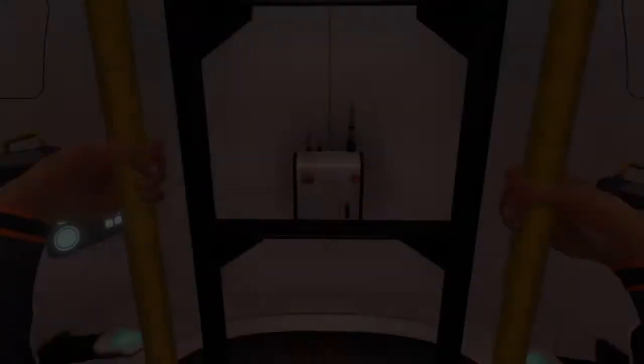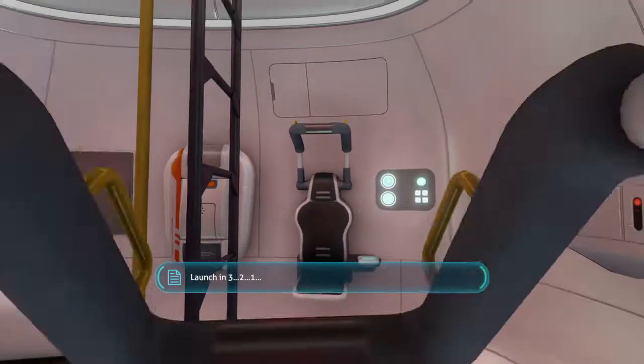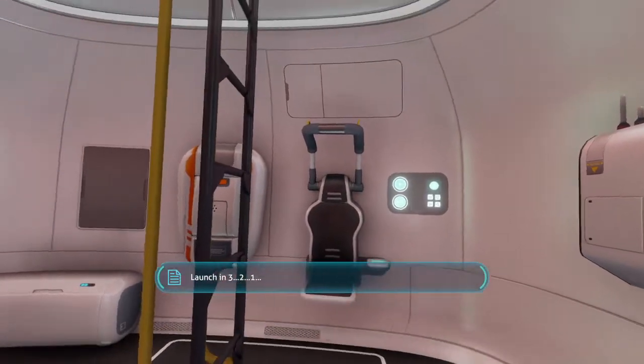Oh, we have a 'press any button' come up on the screen, so I'm not gonna talk for this because there might be dialogue. Attention — failure imminent, all personnel abandon ship. Launch in three, two, one.